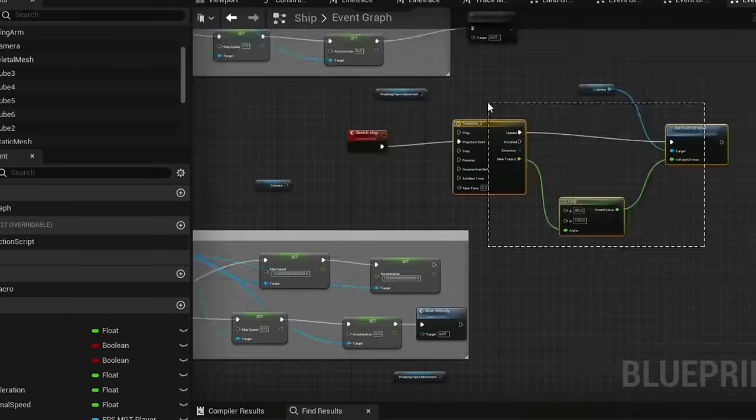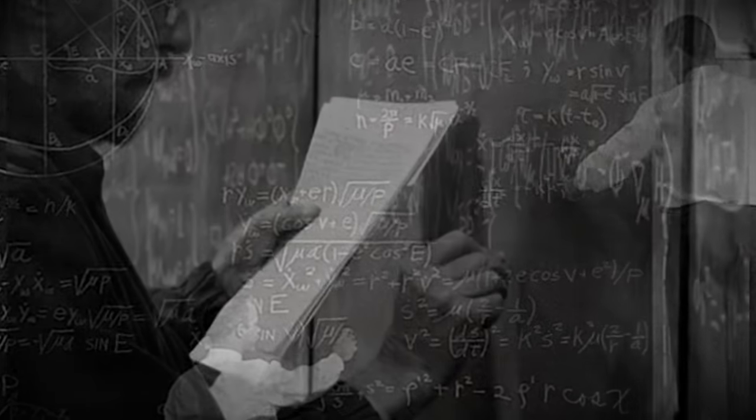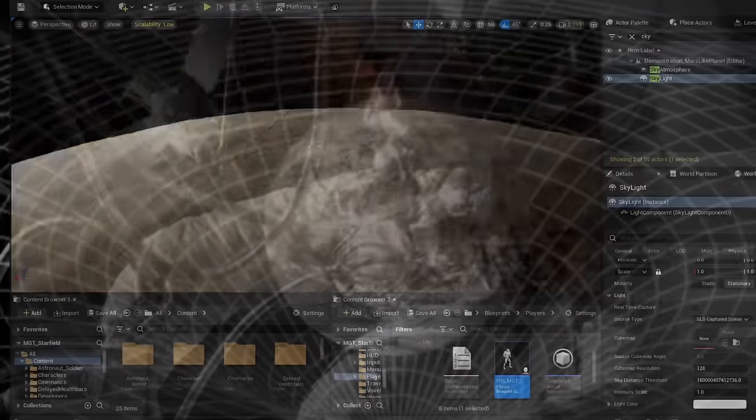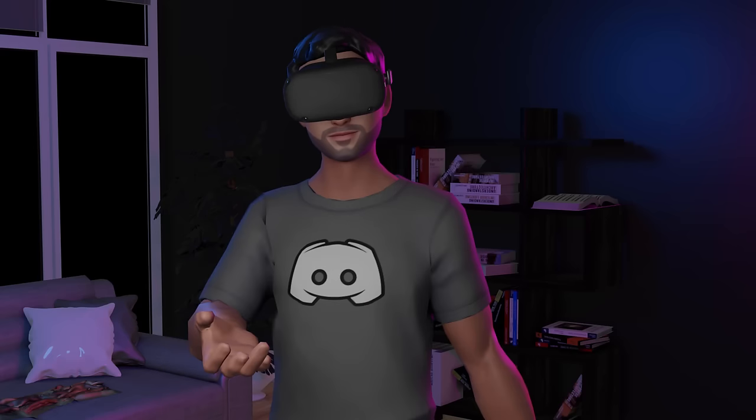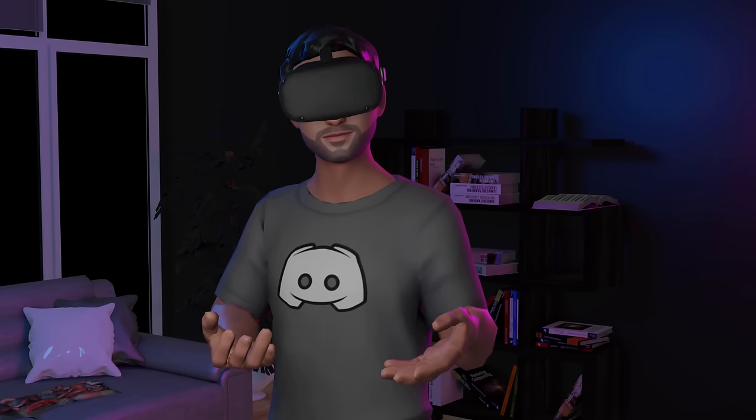I made Starfield in 48 hours, and here's how I did it. Nah, actually, it was pretty easy because I didn't use a 26-year-old engine.